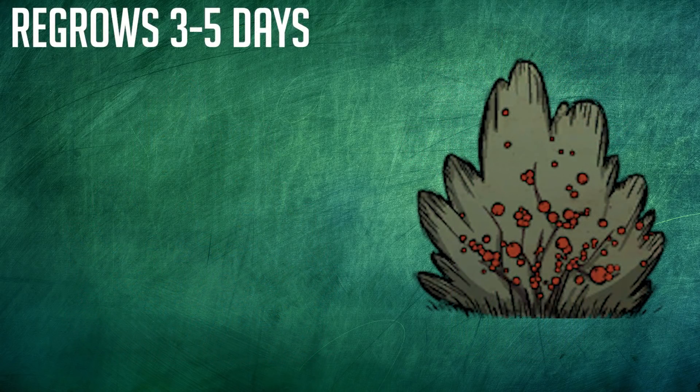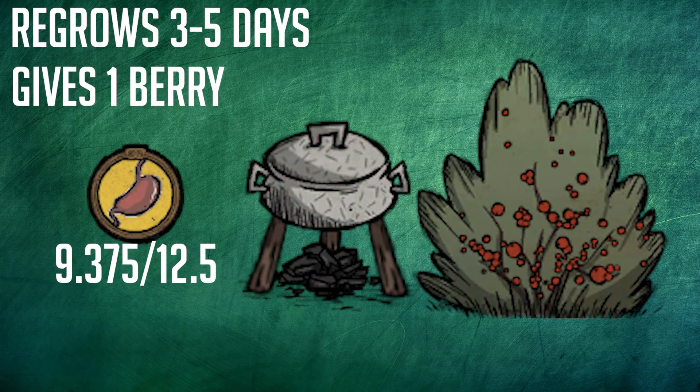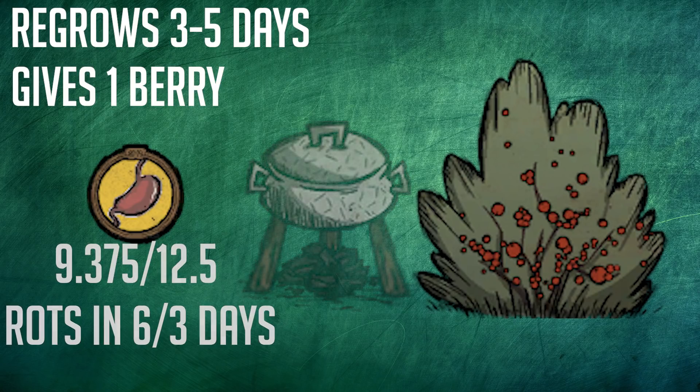Regular berry bushes regrow in 3 to 5 days and give 1 berry, worth 9.375 hunger raw or 12.5 hunger and 1 HP cooked. Berries are best used in the crock pot, so that part doesn't matter much. Raw berries rot in 6 days and cooked berries in 3 days. They also need to be fertilized every 3 to 5 harvests if planted, which is why I often won't move berry bushes and instead opt to scavenge for food wherever I am.